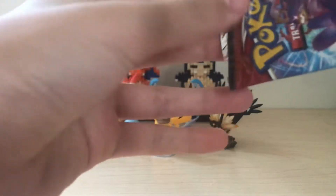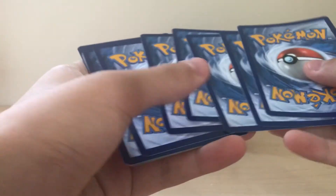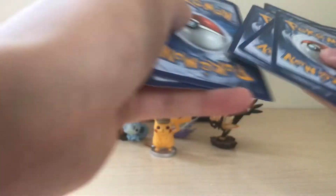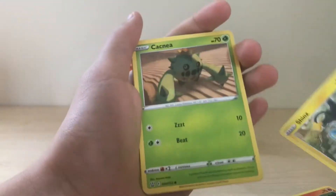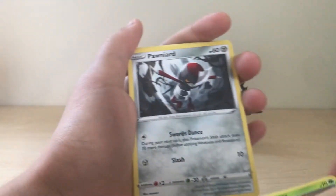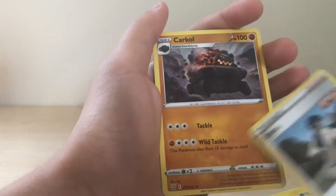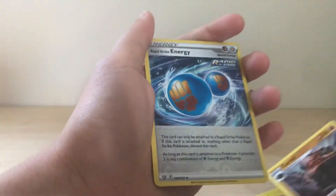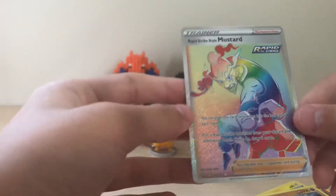The Tyranitar alternate art is good too, but that's not what I'm going for. White coat card on our first pack. Dark energy, Scolipede, Shinx, cactus, Bruno — cool. Rapid strike energy, that's good. Oh my god, rainbow on our first pack! Oh my god!